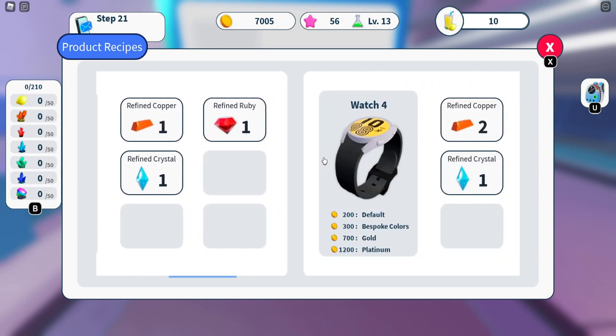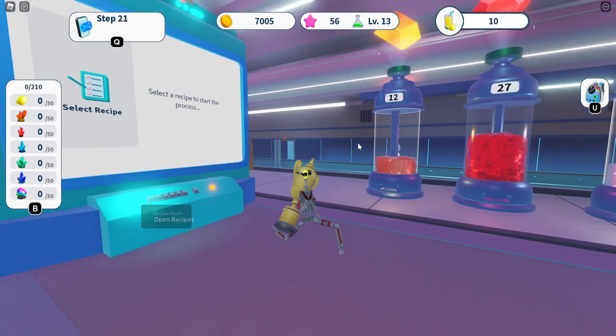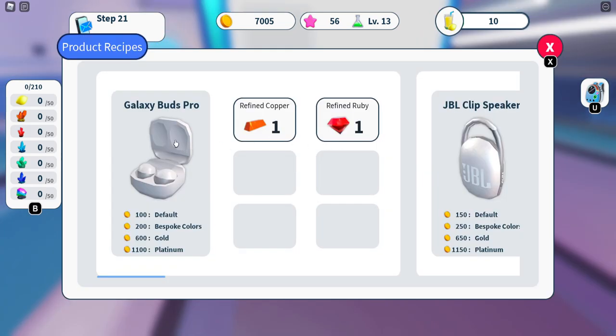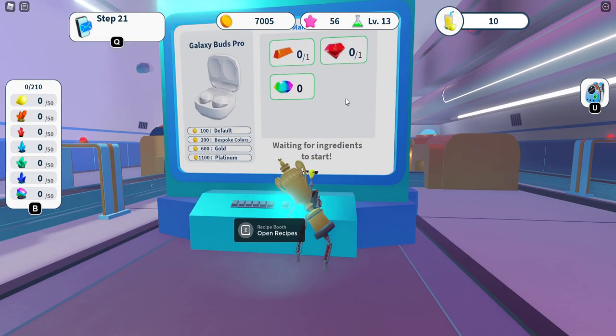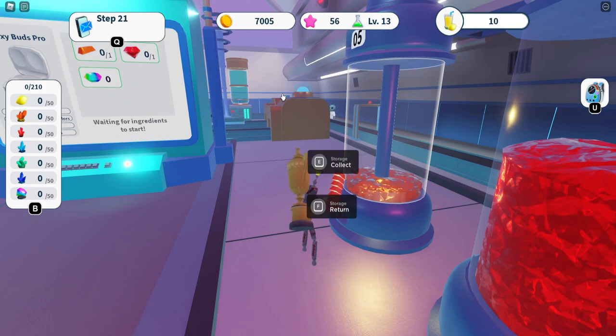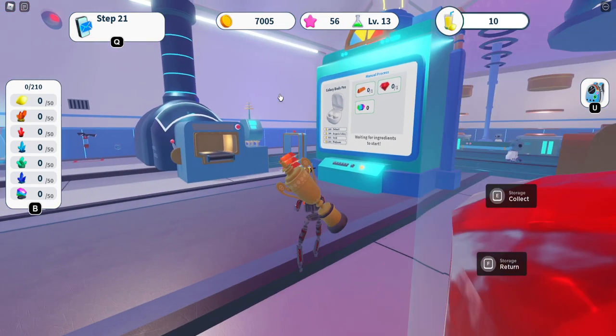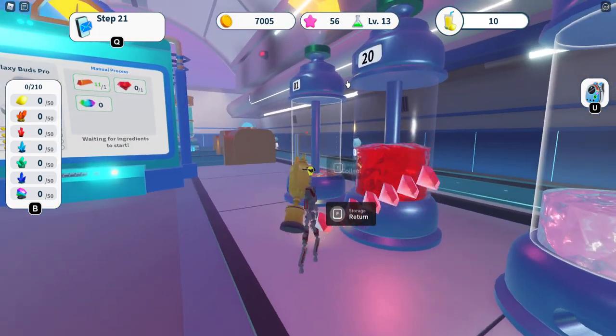The more expensive items are worth a bit more. You can see it says bespoke, colors, gold, and platinum. What that means is when you use a rainbow ore — for example, if we put this item here, it costs one copper and one ruby, plus a rainbow stone slot. When you run the machine, you can do multiple at once. Put 10 in the machine, for example.